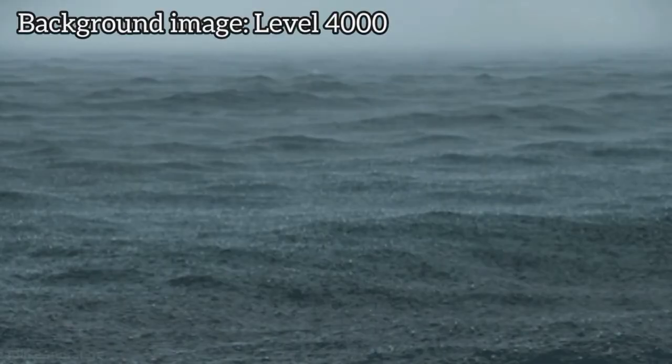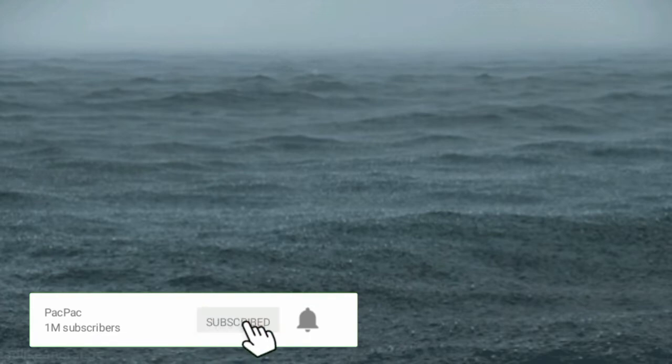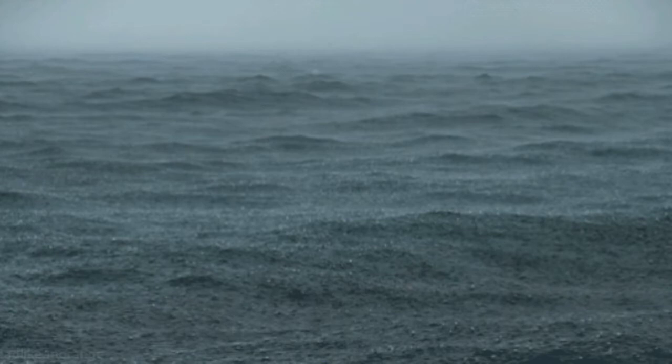Level 4000: The Ocean. It can be accessed by no-clipping through a moist spot in Level Zero. There are two parts of this level: Thalassophobia and Near Shore. Part 1 - Thalassophobia. A rare video clip taken in Thalassophobia. The water seems oddly calm. A picture of Thalassophobia's waters. The first part of Level 4000 provokes a deep sense of thalassophobia and thus has a strong sanity-draining effect. This is 90% of the time the area of the level that you start out in.